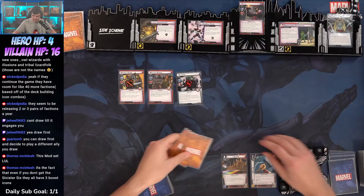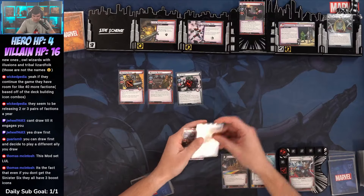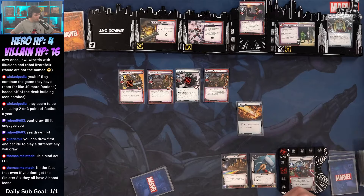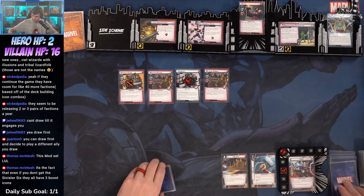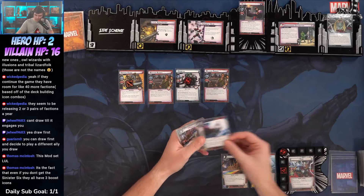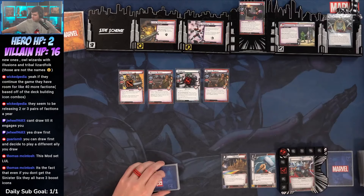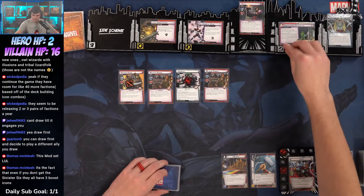The counter card is Claw's Vengeance — Claw attacks you, the tactile is damaged, place one threat on the main scheme. This will probably be game. We're going to defend this — I'm going to go one, put Weapon Runner into gauge, so it's four total. We take two damage. But we do get to draw two cards: X and God of Thunder.